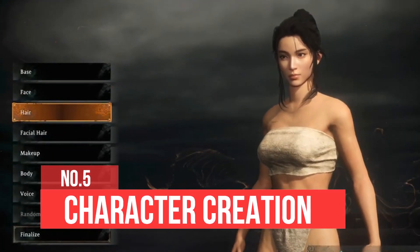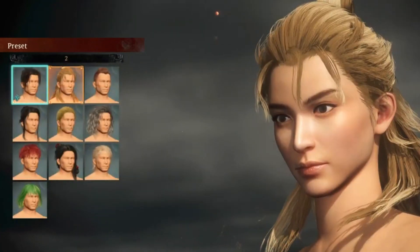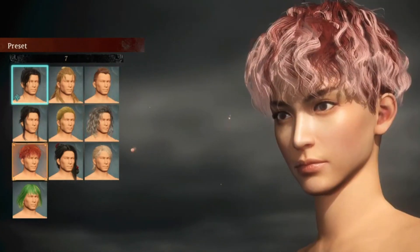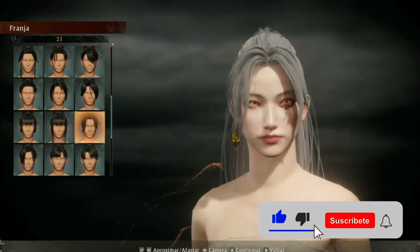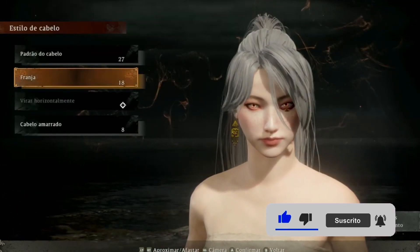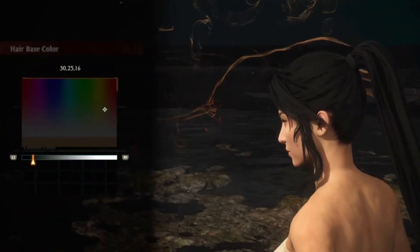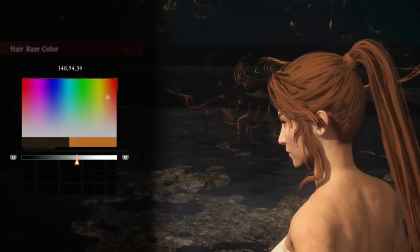Number 5: Character Creation. Wo Long: Fallen Dynasty offers a unique and extensive character creation system that allows players to fully customize their character's appearance, abilities, and equipment. With a multitude of options for facial features, body type, hairstyles, and more, players can create a truly one-of-a-kind character. The game's five distinct classes offer a unique set of starting equipment, wizardry spells, martial arts, and stats, allowing players to choose a class that suits their playstyle and provides a truly unique gameplay experience.